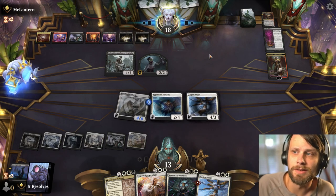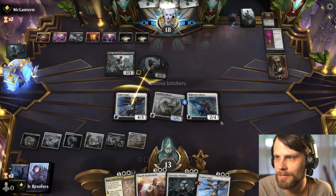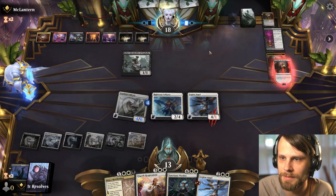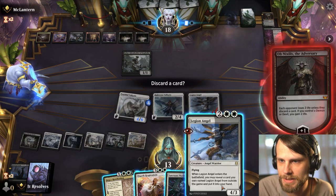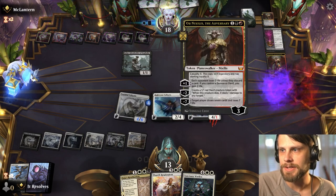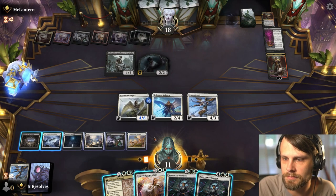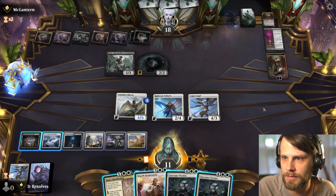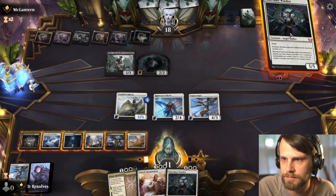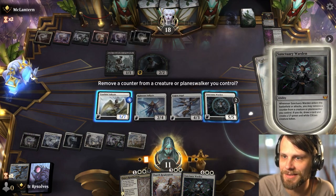Sanctuary Warden is very good because it gets around removal, but just having two things is also pretty good. I'm more apt to sacrificing the Legion Angel than I am the Righteous Valkyrie here, so I will happily block. They're going to make us discard — I think it's okay to discard a Legion Angel here so we don't take two. Now we have options. I think it's just Sanctuary Warden — the card's just so good. It also gains us a lot of life.